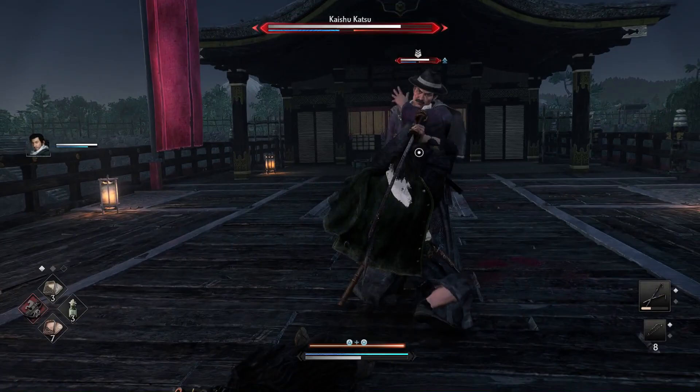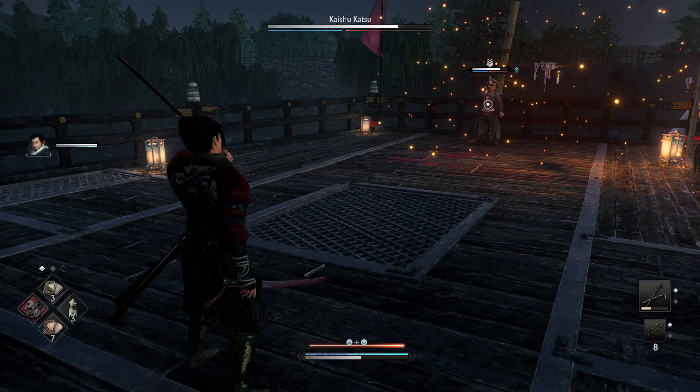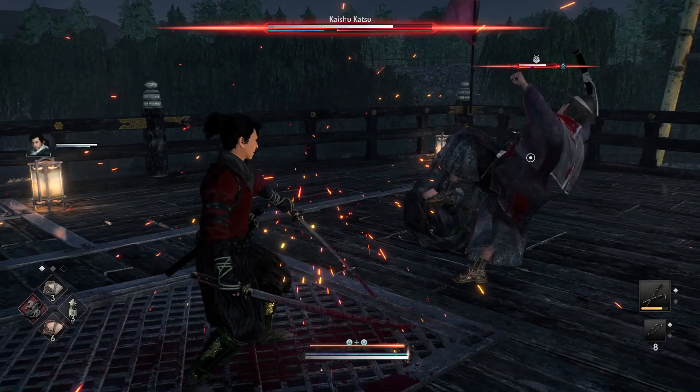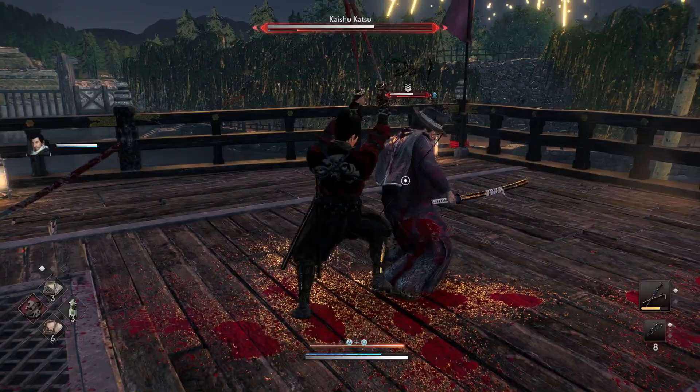Whenever you parry one of his red attacks — and he'll do it very frequently — he'll either do a rush dash attack or he'll get in close and do a red attack, hitting you with the hilt of his sword or something. After each parry, get ready to parry again, because he'll either do a grab or a spin attack up close.